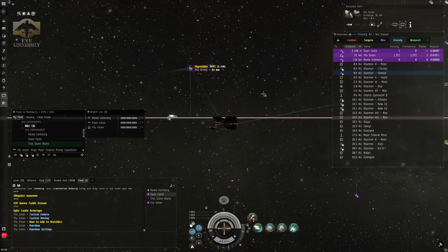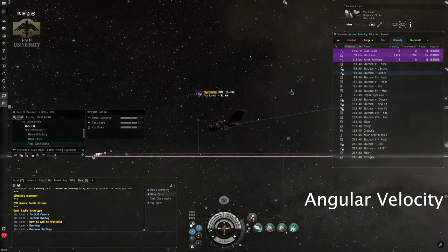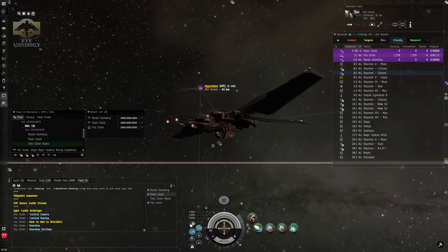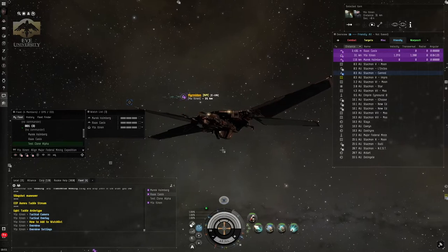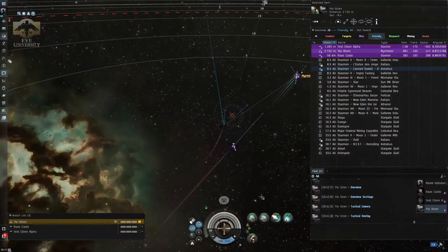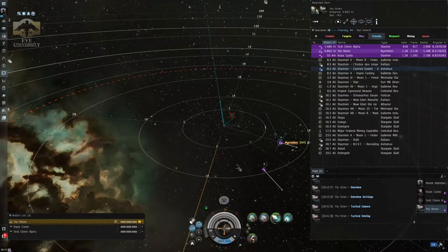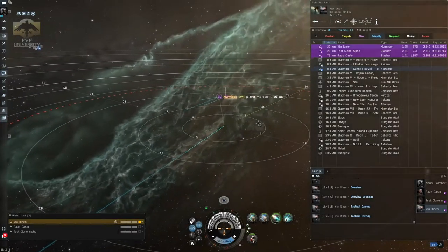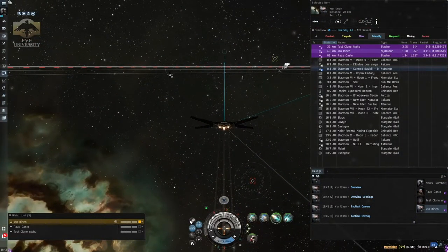The last quantity I want to explain is angular velocity. Angular velocity is very similar to transversal velocity because it also shows the velocity you have when moving at a 90 degree angle to the line connecting two ships, but angular velocity is expressed in radians per second. It is useful if you want to relate the tracking of your turrets to the angular velocity of your target. However, transversal velocity is usually more useful because it is linked to the distance between two ships — so at an orbit of 10 km versus 30 km, angular velocity will be the same but transversal velocity will differ.